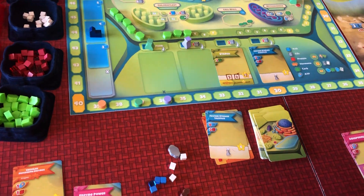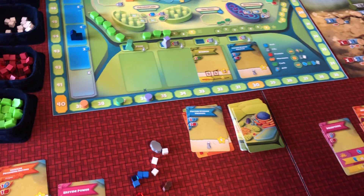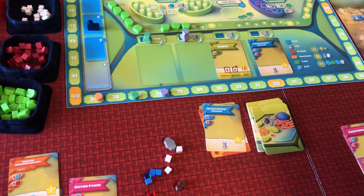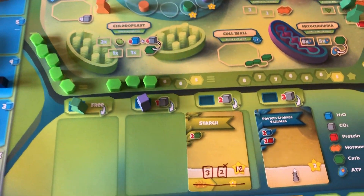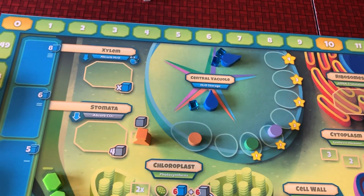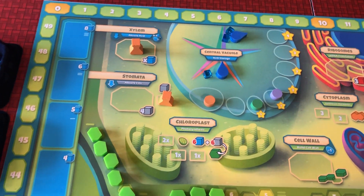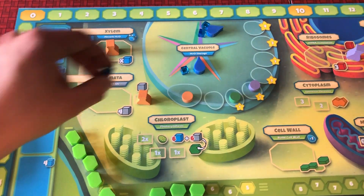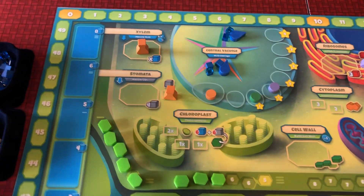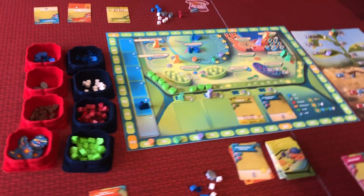I'm losing on the vacuole right now, so I'm going to go here which gives me four water. Whenever you take water like this, you can add up to three of the water you're collecting into the vacuole. I'll drop two in there to put me one past Bailey, and collect two to my supply. I think that's my last action for the round.